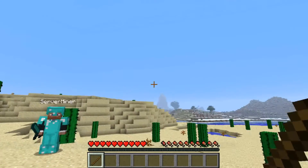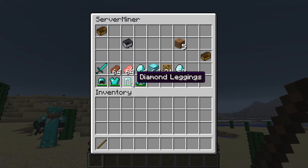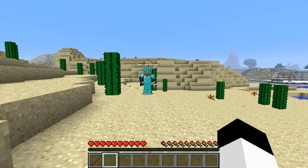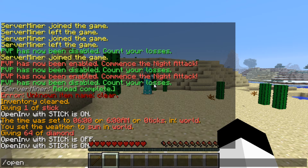After that, you can right click in the air to open the last viewed inventory. You can also open a player's ender chest by using the Open Ender command and then their name.